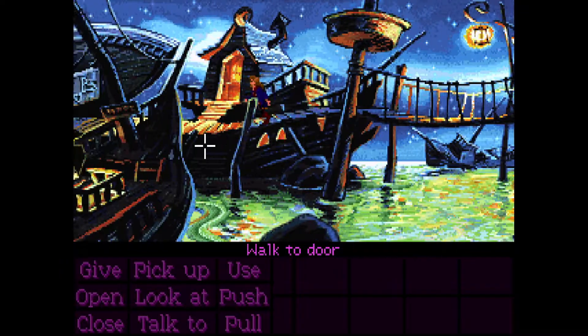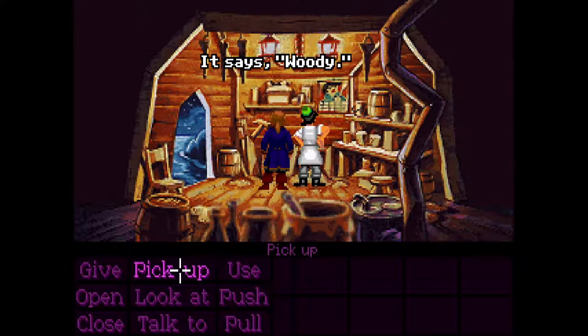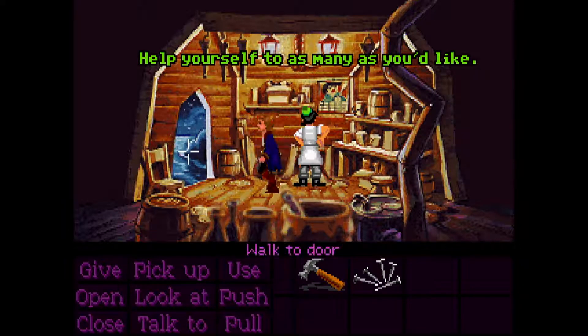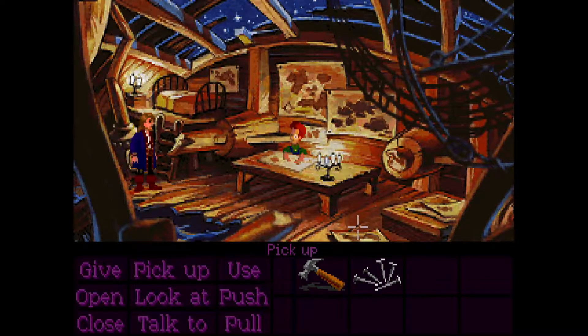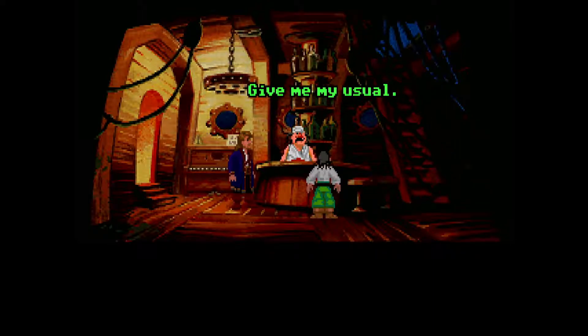Monkey Island 2 is an adventure game where you play Guybrush Threepwood, wannabe pirate and slightly juvenile hero. His goal is to discover the mysterious treasure called Big Whoop, meant to be the greatest treasure a pirate can find. He has two problems: first, he can't get off Scabb Island where he is stranded, because the evil little pirate Largo LeGrand is keeping everyone hostage and extorting everybody. Once Guybrush gets rid of Largo, he realizes Largo was the right-hand man of his archenemy, the ghost pirate LeChuck.